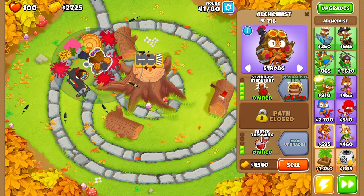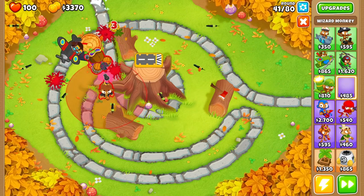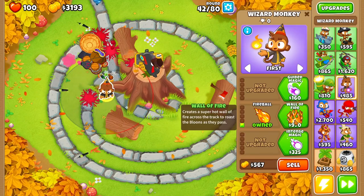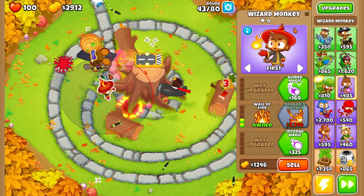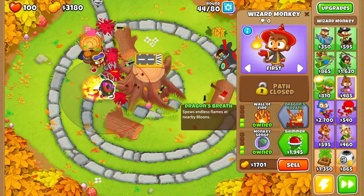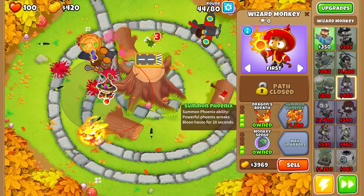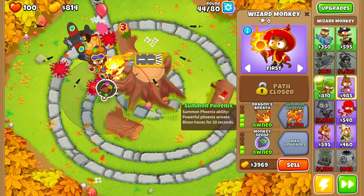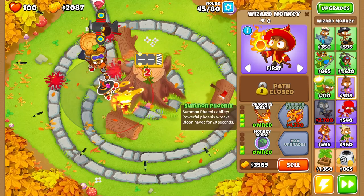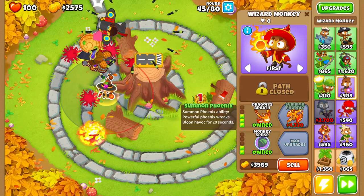Now we can focus on getting a solo-balloon-type tower down. You've probably seen me use it before — we're going with the tier 3 Wizard Monkey: Monkey Sense and Dragon's Breath. This tower alone does an amazing job dealing with round 63 and Ceramic balloons in general, so it's a great tower to use if you ever struggle with those rounds.